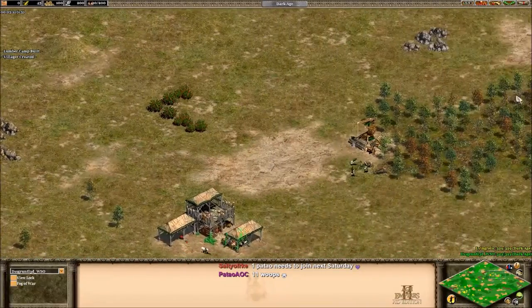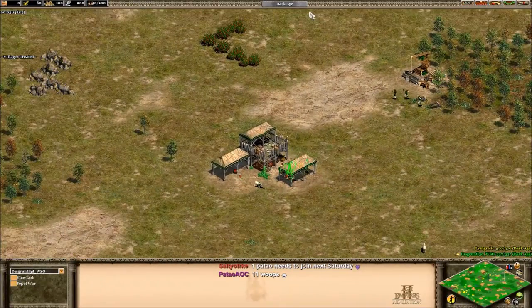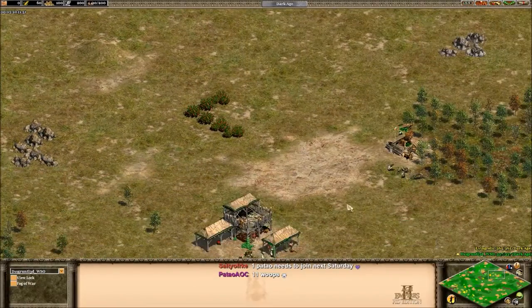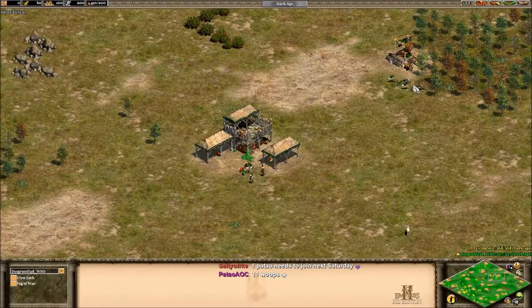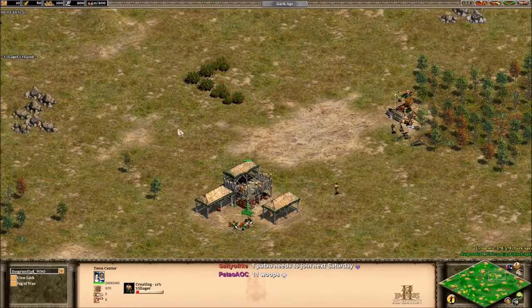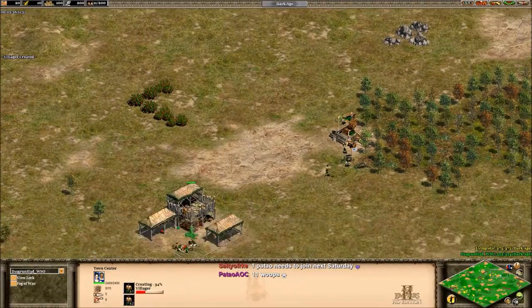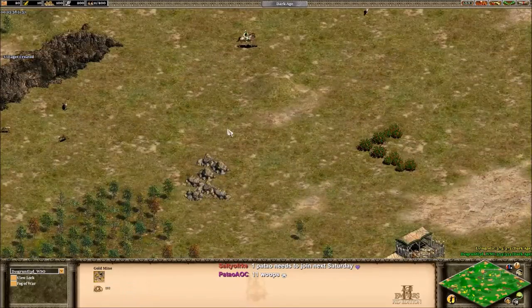So what we're going to do this game: we're going to build three militia out of a barracks early, try to do some damage with that, and then make two archery ranges and go into archers. This is a build you can do with every archer civilization, and you can do it with every cavalry civilization as long as you have good gold.